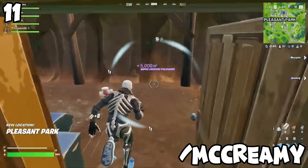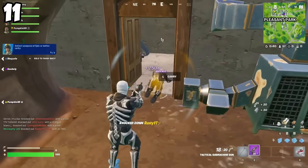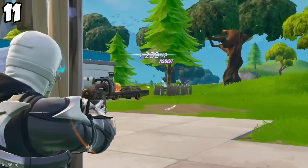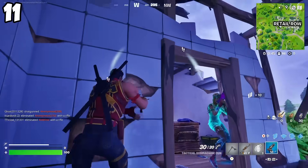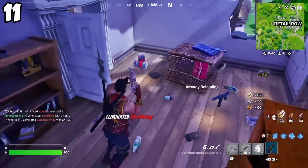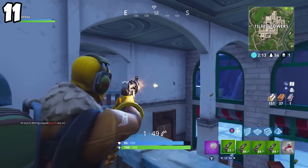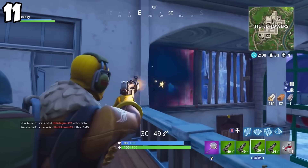At my number 11 spot — I'm ready for the outrage — it's the tactical SMG. The tactical SMG really isn't that bad at all. The only problem is the range at which you're supposed to use this weapon is just absolutely dominated by double pump right now. So there's really no use for the tactical SMG. At close range, everybody I'm coming across is using double pump or pump-tac combos, and holding their regular AR or SCAR for follow-up. I don't think this weapon is bad; it just doesn't have a place in the game right now because double pump is dominating close quarters.